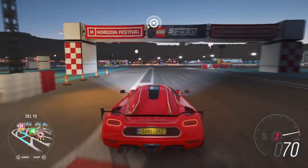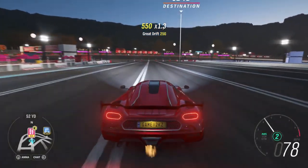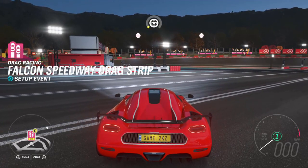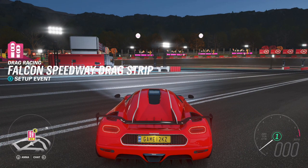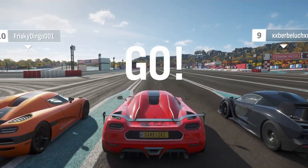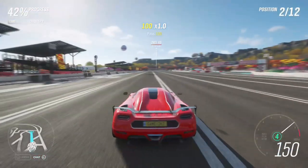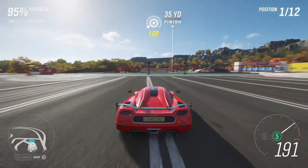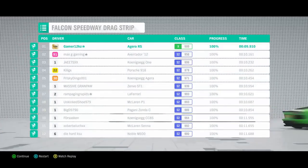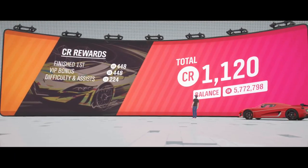Here we are at the racetrack. I'm pretty sure there's one on the main island that we've never done. Look at the starting grid — easy win! Wait, that's it? I didn't know the drag strip was that short.